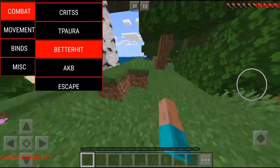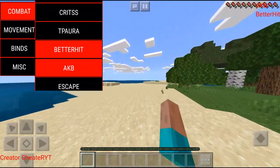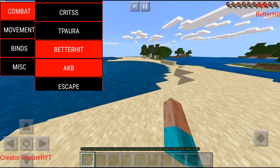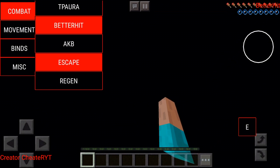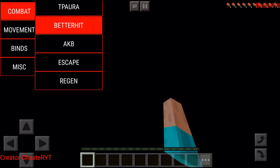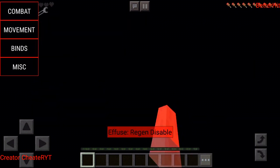We have Teleport Aura, so I think that means we can teleport places. We have Better Hit — our field of view is pretty cool. We have the AKB mod; not too sure what that does either — if anyone knows, let me know in the comments. We're going to turn on Escape. Basically if we need to get out of somewhere... okay do not click the Escape button near water — we ended up drowning. We also have Auto Regen, which just regenerates health, so we're going to turn that off since we need to die here.